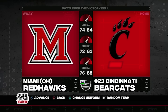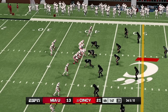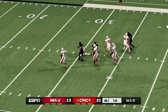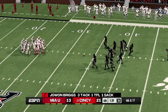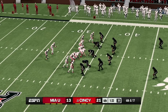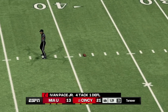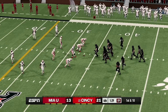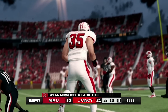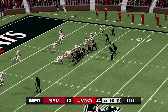Since Miami is attacking Cincinnati, they are away and Cincinnati is home. This has been a very close game, a lot closer than I expected. Miami has the ball and they need a touchdown and a two-point conversion to tie up the game. It is fourth and 17 — Cincinnati just sacked Miami's quarterback for seven yards. There's only one minute and 30 seconds left, Cincinnati is up by eight points, and Miami does not get the first down — turnover.